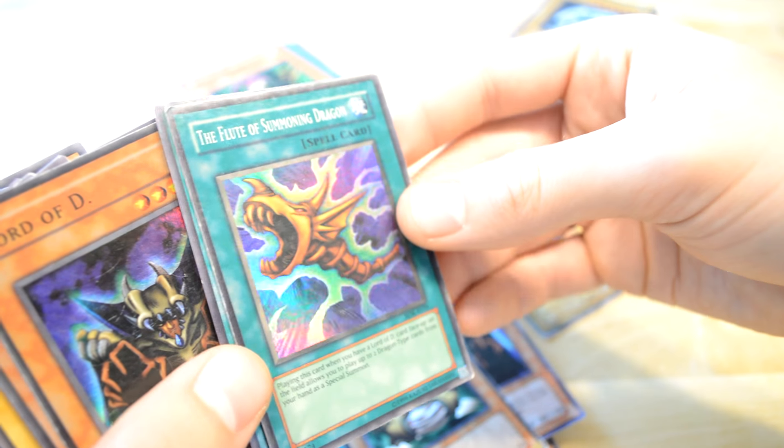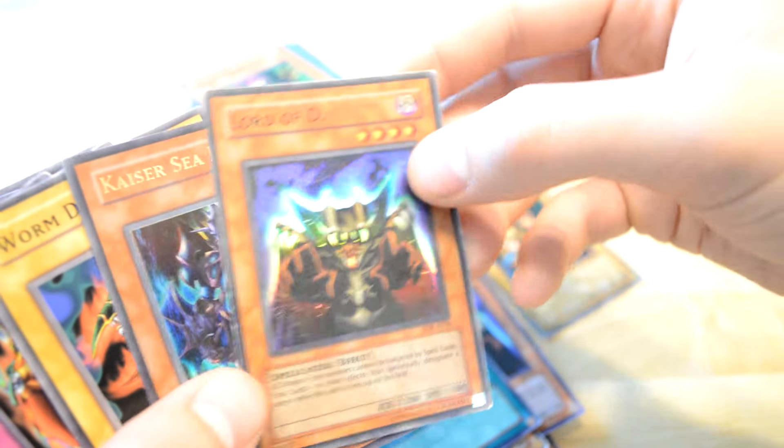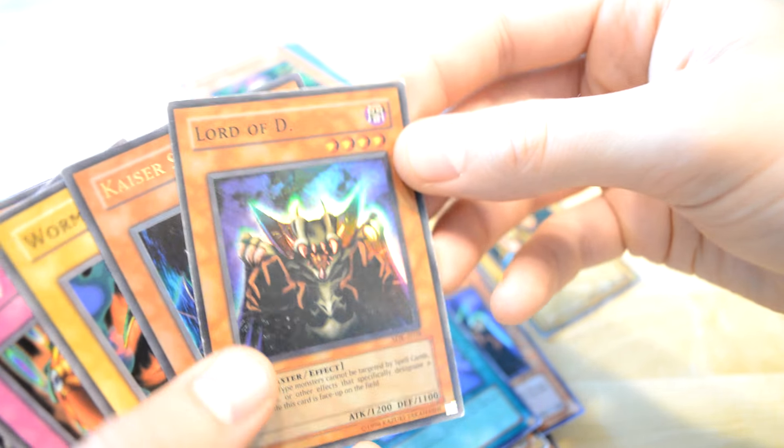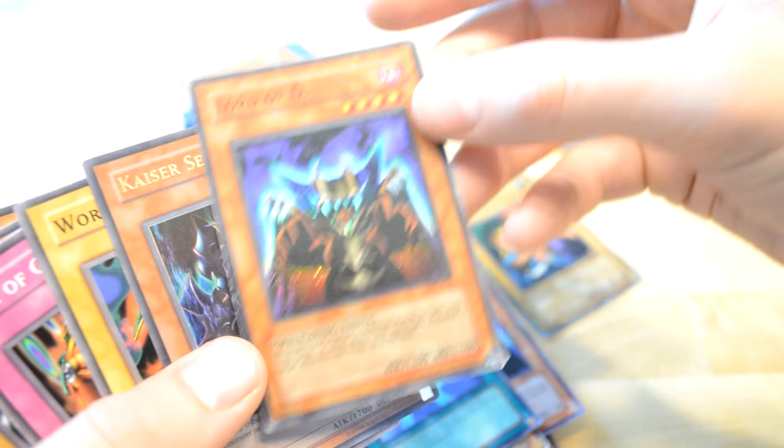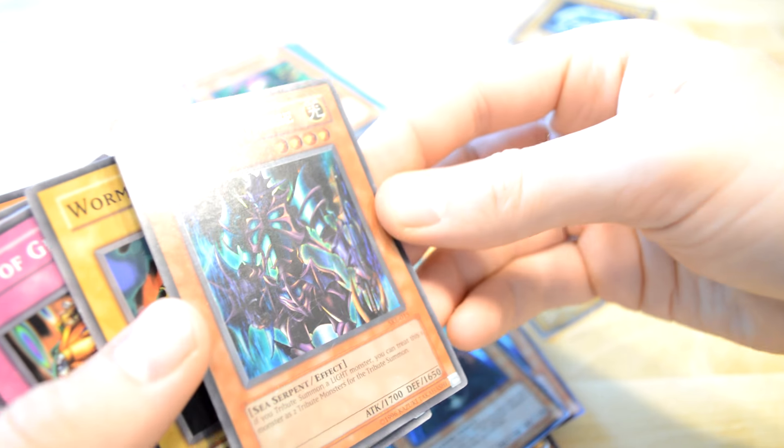Summoning Dragon — rare one. Oh, and Lord of D — rare one. Nice, really good, really nice. And Crysis Seahorse — wow, oh my god. Crysis Seahorse — nice. Shiny — if you're summoning a light monster, you can use this one as two. Really nice, love it.